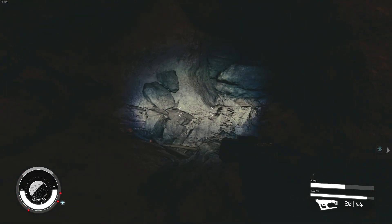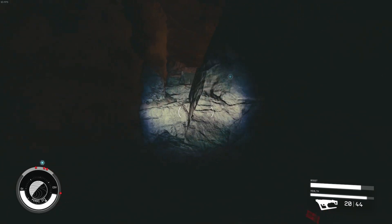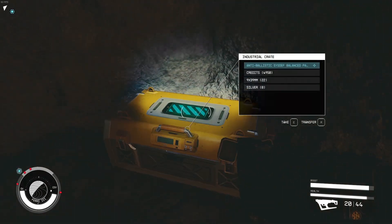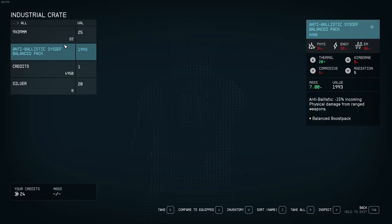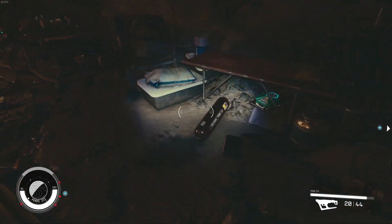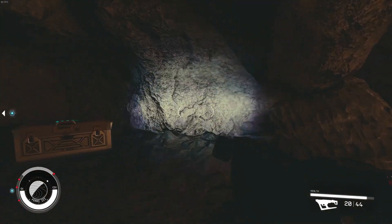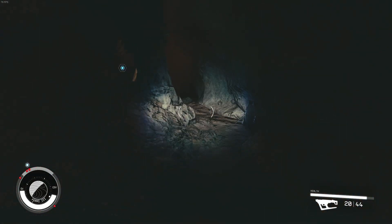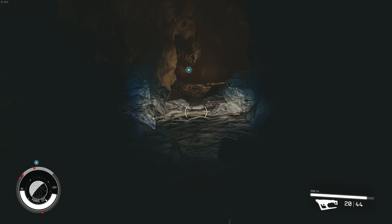Let's continue looking around. I prefer humanoid targets, because looting animal drops usually doesn't have anything really good. You want to kill the humanoids, not loot the crates — that's how you get the really good in-game loot. But this cave seems to be a bust, so I'm going to look somewhere else.